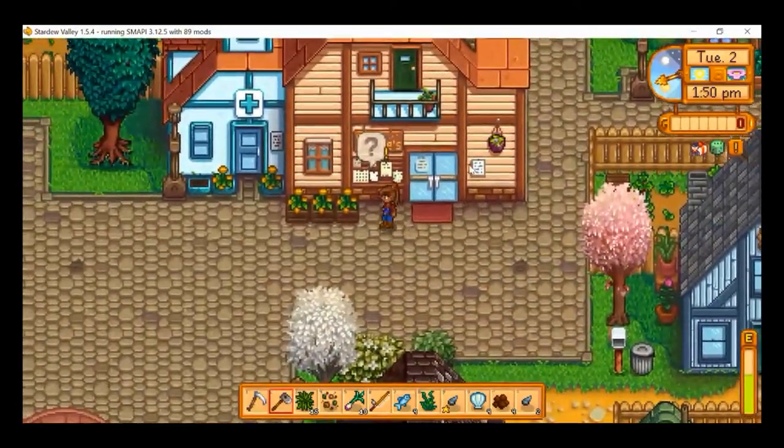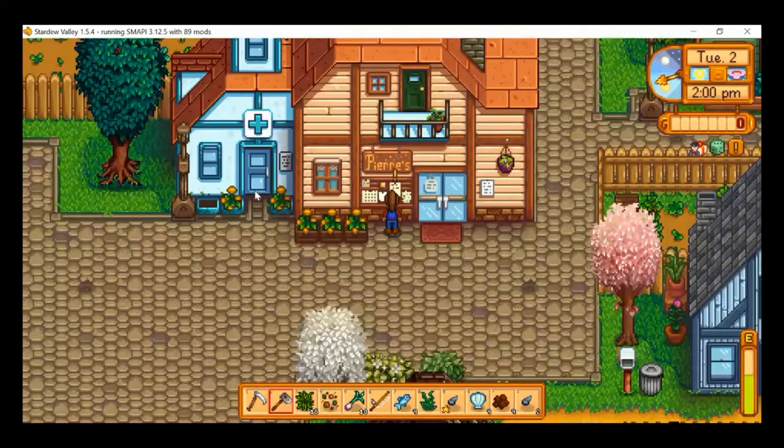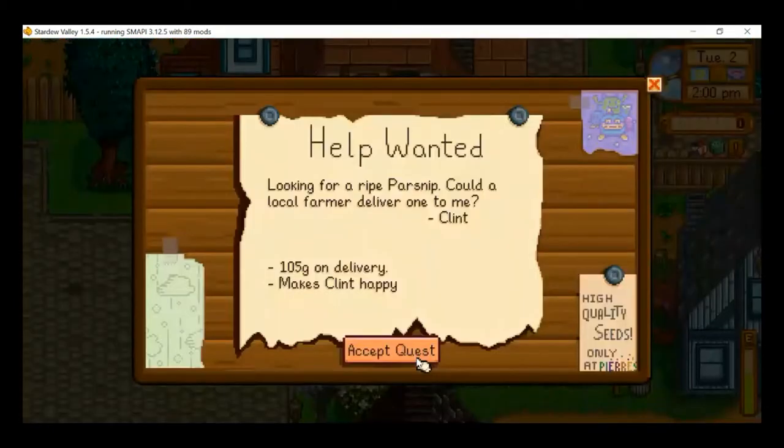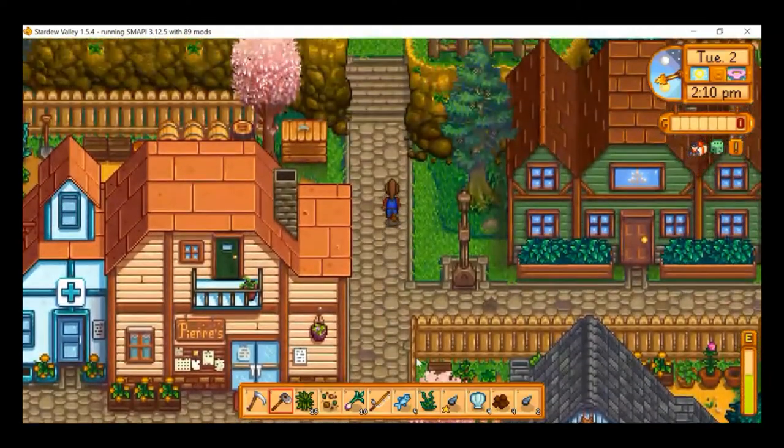Let's check this notice board — it shows the birthdays of residents and the help wanted quest board. There's a request for a ripe parsnip — I think I can do that, I should have my parsnip ready pretty soon.